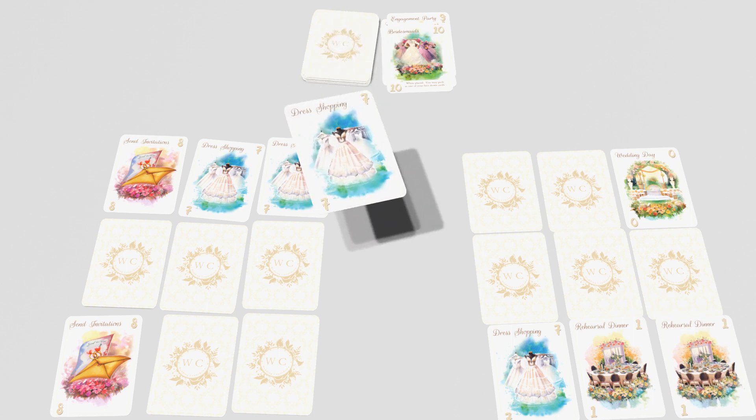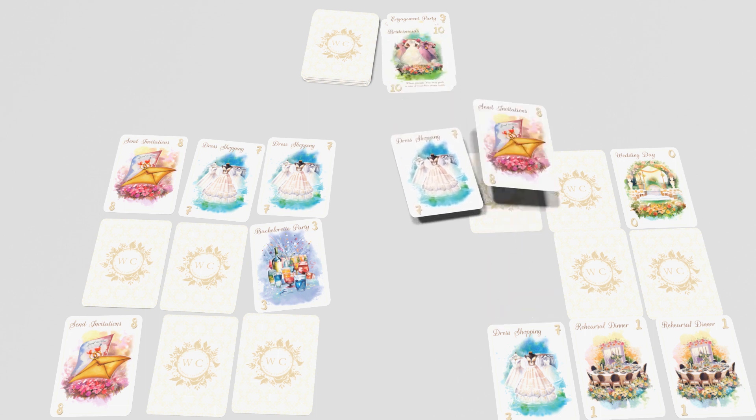If you don't want the card you draw, you may discard it. If you do, flip over a face-down card on your field.